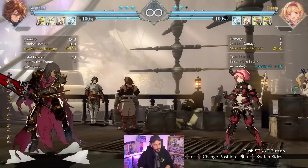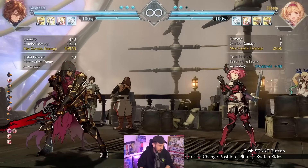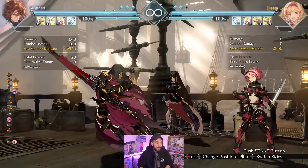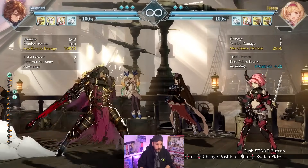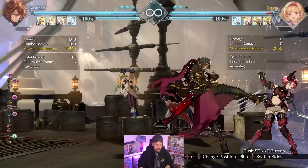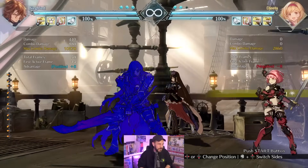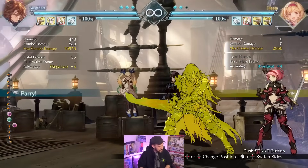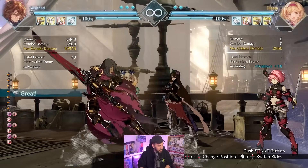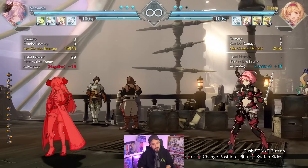Next up is Sin — he doesn't have the calorie bar mechanic, but we went with Siegfried. Siegfried's got big buttons — basically Beat Driver on 5H, big poke, and he can cancel it too. He's got big damage like Sin, forward-moving specials like Elk Hunt — a dashing low. He's got a DP. Just very all-around good. Easy to play, strong character, high damage. There are some follow-ups on his rekka that are a bit similar. If you like Sin — strong mid-range buttons that can also rush down and do a ton of damage — give him a try.